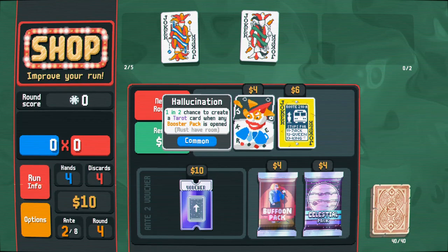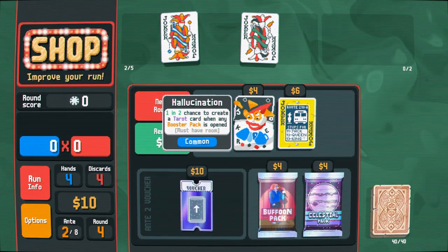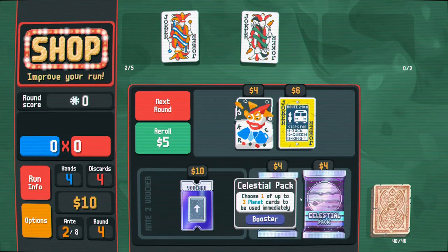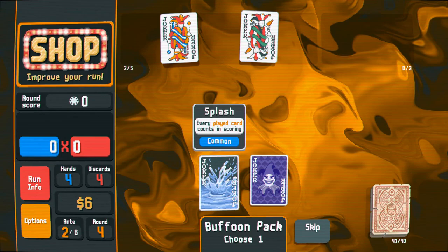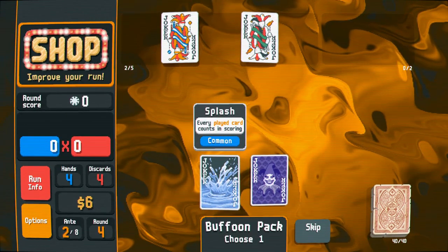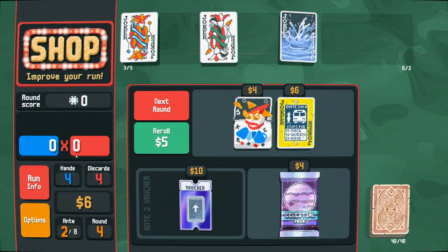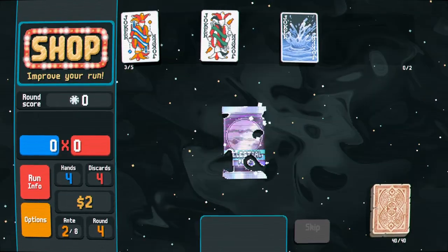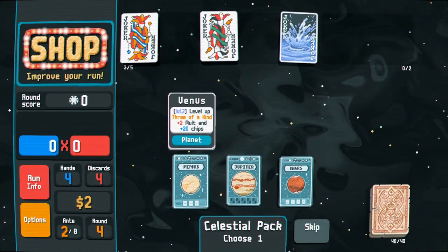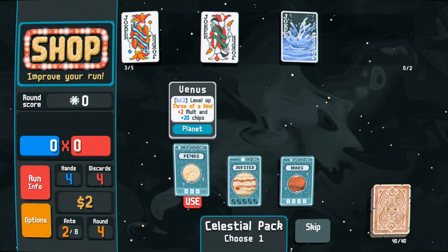Take the money and move on. One in two chance to create a tarot card when any booster pack is opened — interesting. I think I need another joker doing some work for me. Every played card counts in scoring — I don't mind that, especially when we're leveling hands that don't necessarily use all five card slots. I'll go three of a kind.